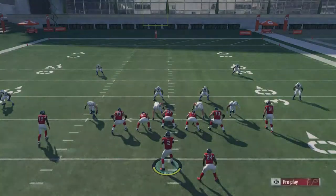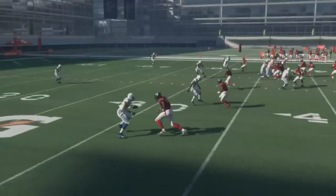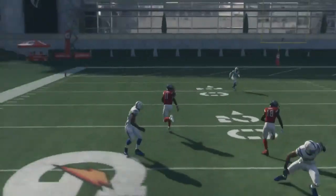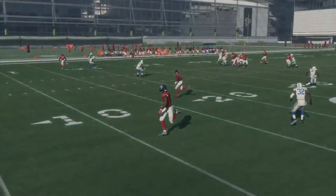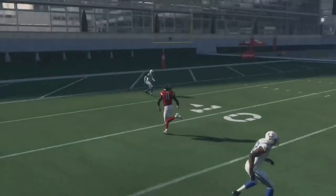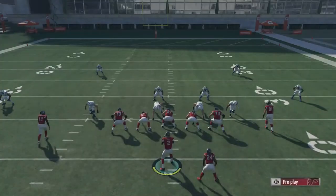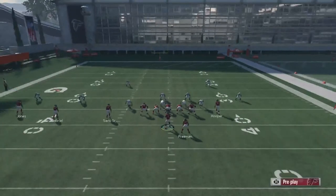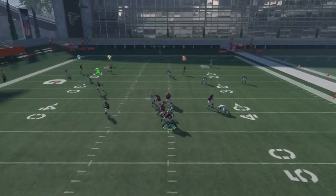Let's look at that one more time in replay — get all the way over to Julio. As he gets off, you see he's getting pushed. We could maybe throw to Julio, but this is where you need to make the right decision: which receiver is more open? The safety is clearly closer to Julio here, so he's not the guy you want to throw to in this case. Other times Julio would be more down the sideline and would be the right read.